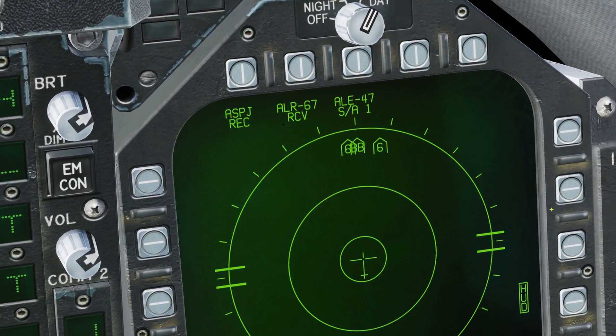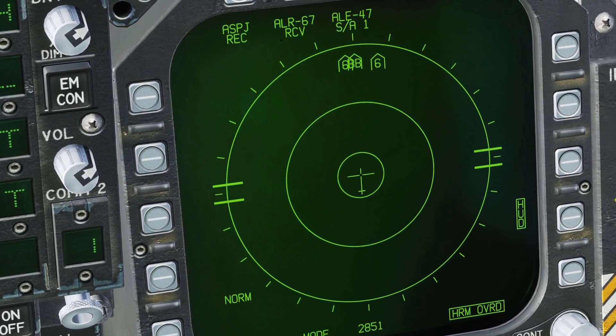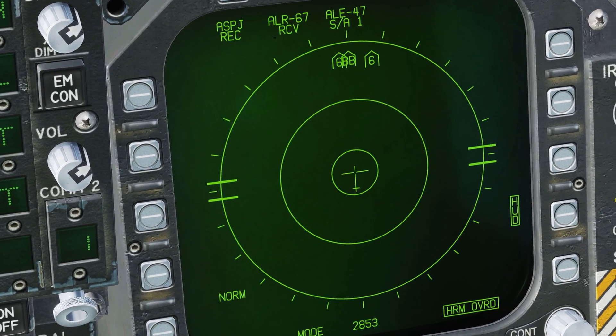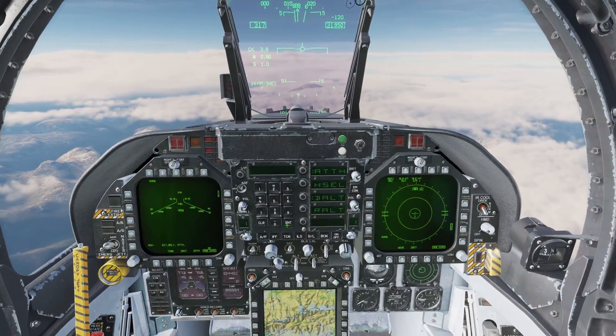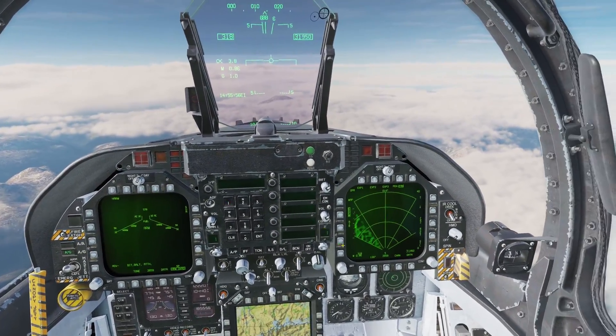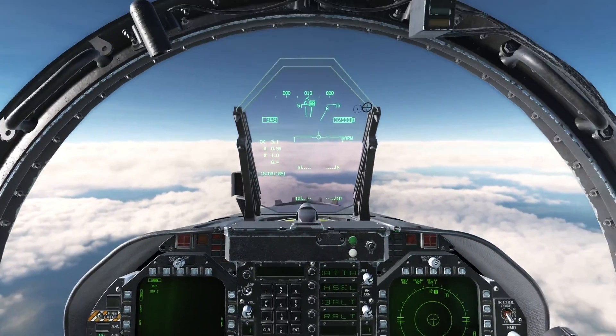In the Hornet we are looking at the EW page which gives us a top-down view of the area around our aircraft. If you look in front of us you can see we have a big bird on the nose. This is noted by the BB on the EW page, which is part of the SA-10. We know this is a long-range SAM so we should be mindful of its strengths and weaknesses.